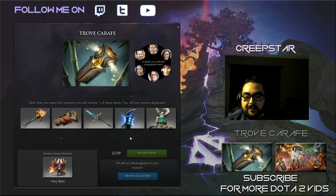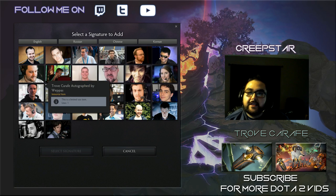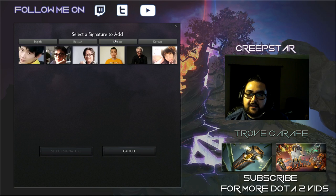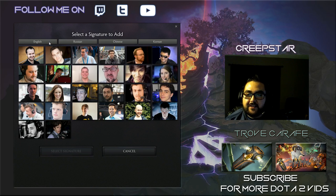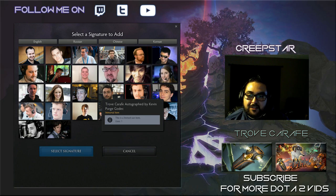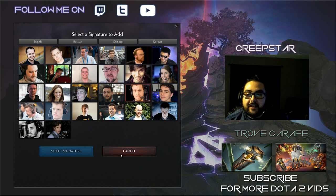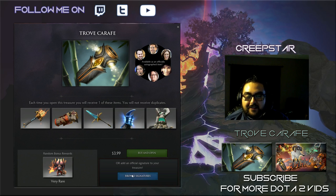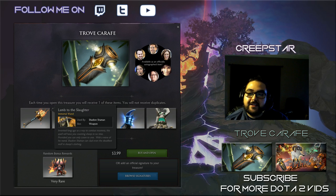Another thing that came out with this chest is you can either buy the chest regular for $3.99, or you can buy a chest that has a signature inside and you can pick any signature you want — they got English, Russian, Chinese, or Korean. So it's an extra buck if you want somebody's signature on the chest with the item that you get. It's preference; it doesn't really matter to me unless they were like player signatures.